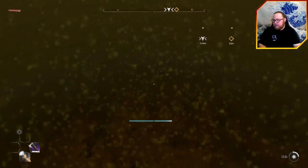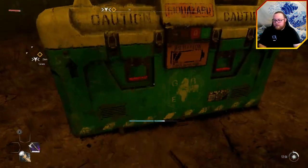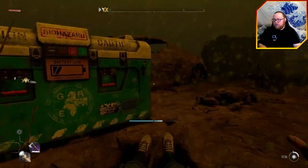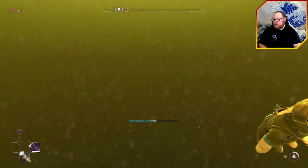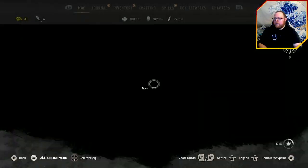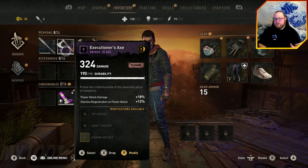Once you open this one, you can collect the inhibitor inside — it's got gear, an inhibitor, and an immunity booster. From just those two chests I got a level 9 Executioner's unique axe: it does 324 damage, with 18% power attack damage and 12% stamina regen on power attack. This thing will literally one-shot everything in the game if you do it this early.